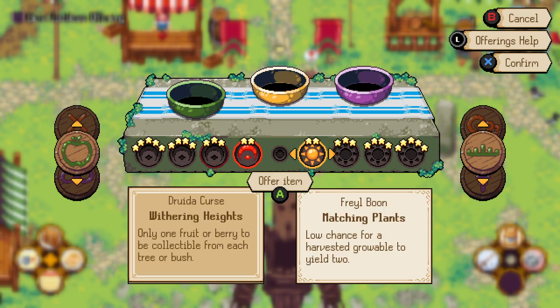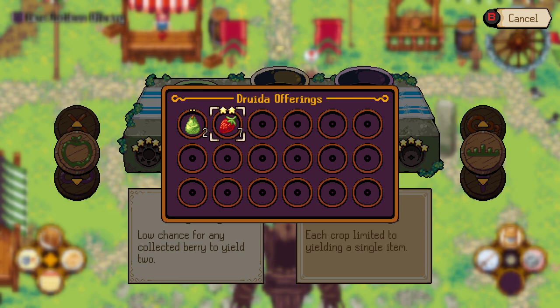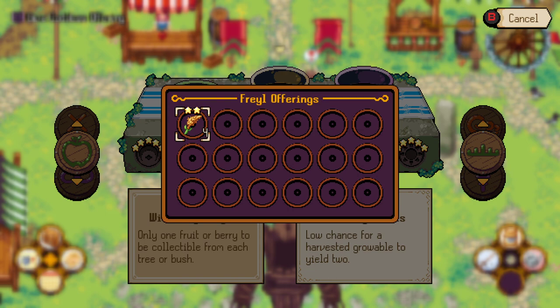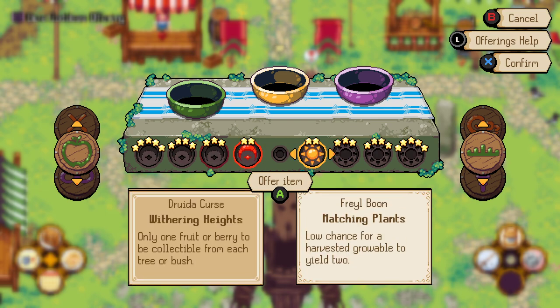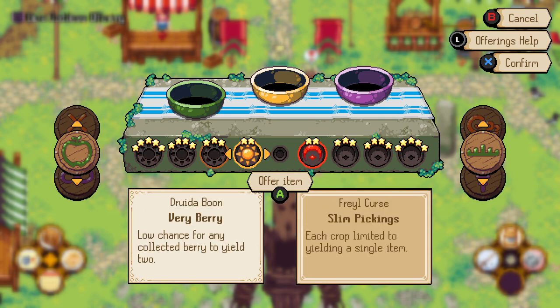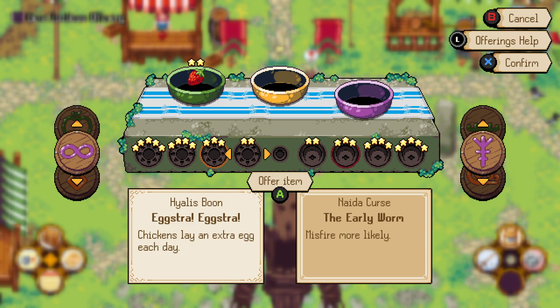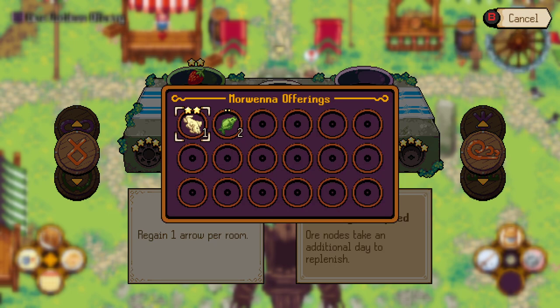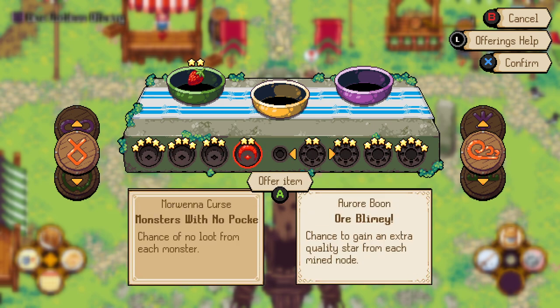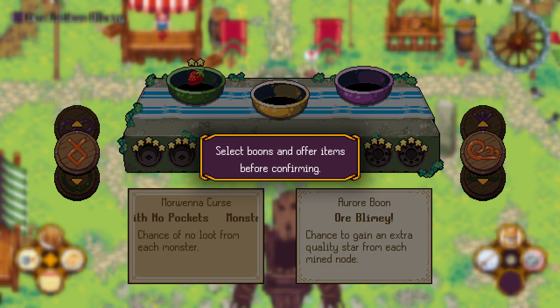We need a two-star item to make an offering for a two-star boon or blessing. We can offer a strawberry to Druida for a low chance for any collected berry to yield two. Looking at other goddesses: Morwena offers fish — chance to regain one arrow per room or extra quality star from each mine. We don't have enough for some goddesses, but we can give Morwena a fish.